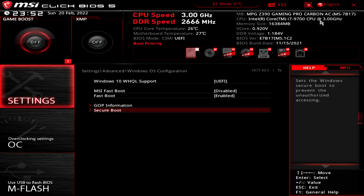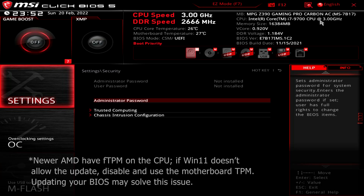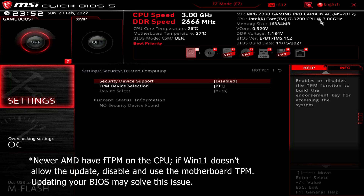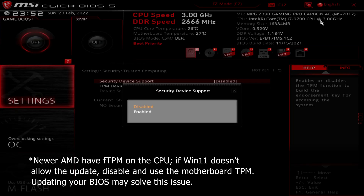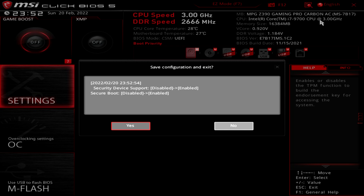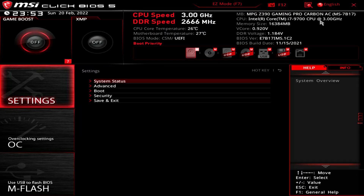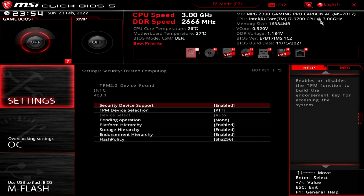Pressing the Escape key a few times will get us back to the main Settings menu, and now we'll select Security, then Trusted Computing, and then we'll put Security Device Support to Enable. We won't see an update in status information until we hit F10 to save config and exit, which we'll do now. To see the new status information, tap Delete into BIOS, and going back to Settings, Security, Trusted Computing, you should be able to see the status information listing TPM and version number as being active.